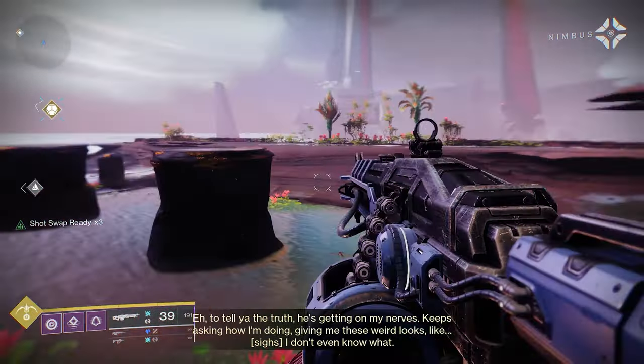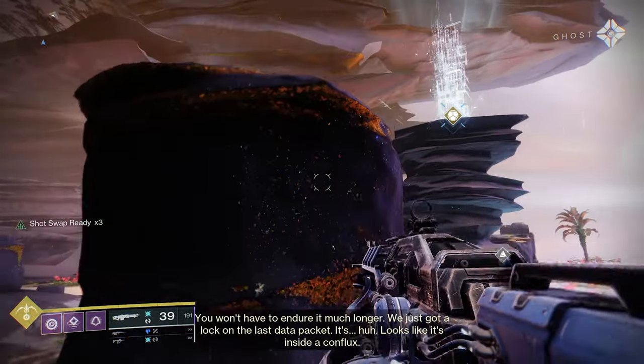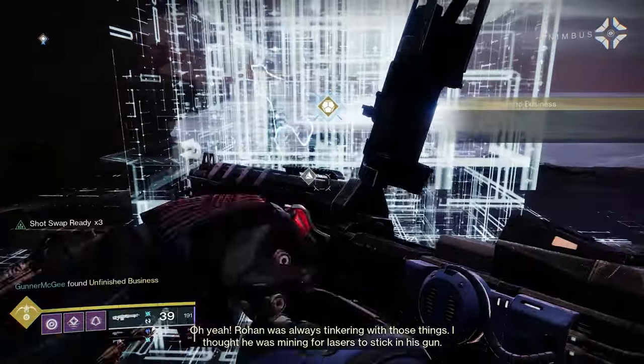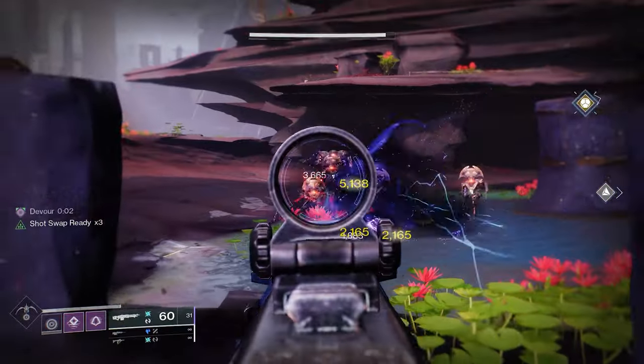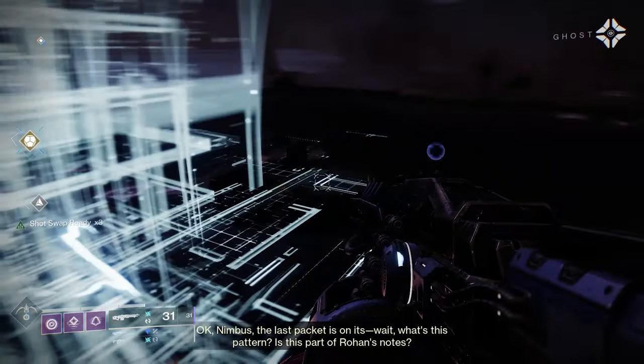When you get here, you'll need to interact with a big pylon of energy called a Vex Conflux to gather the last data packet. Touch the weird Vex energy, and Vex will predictably spawn in. Kill every single one of these robots, and then interact with the Conflux again to get the final data packet.